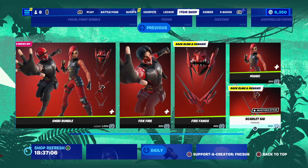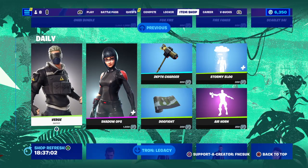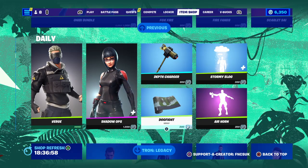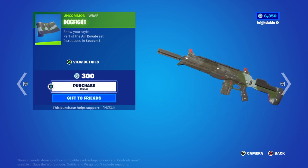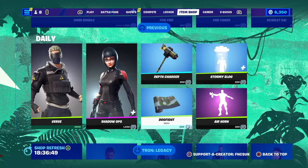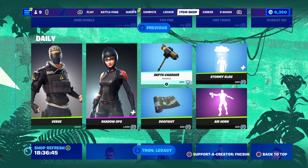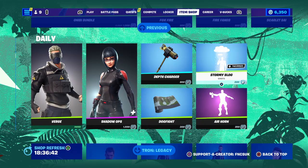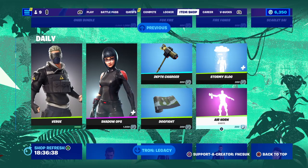There are interactable pickaxes here for 600. Manic is only 800 V-Bucks. Shadow Ops is 1005. Dogfight wrap — not too bad, only 300 V-Bucks, from Season 8. Depth Charge is 800, Stormyslog at 300, and the Air Horn emote for 200.